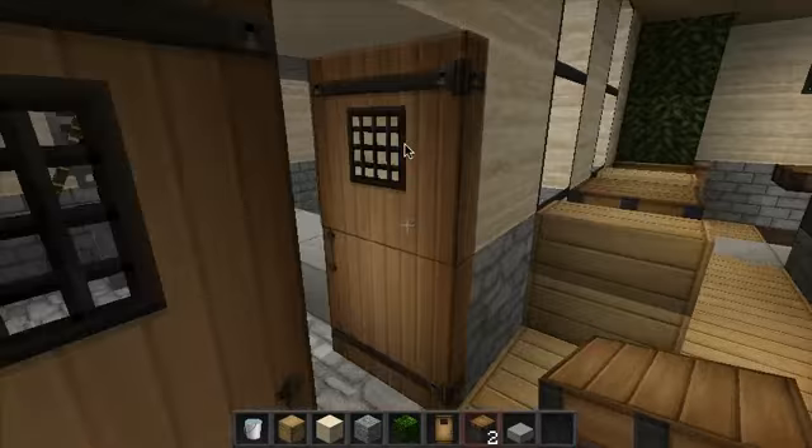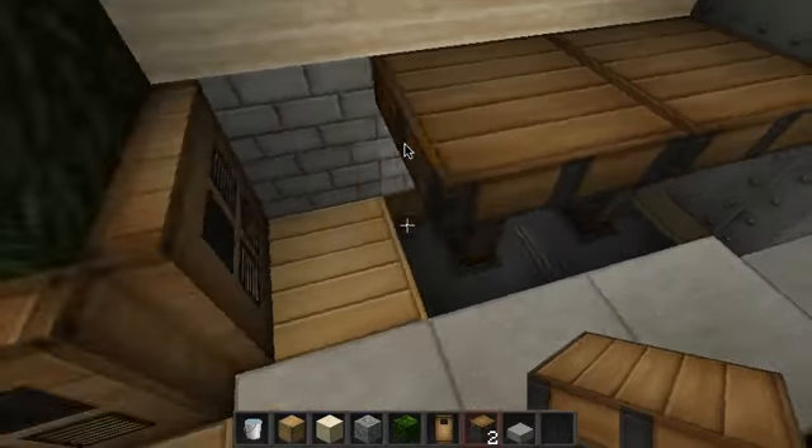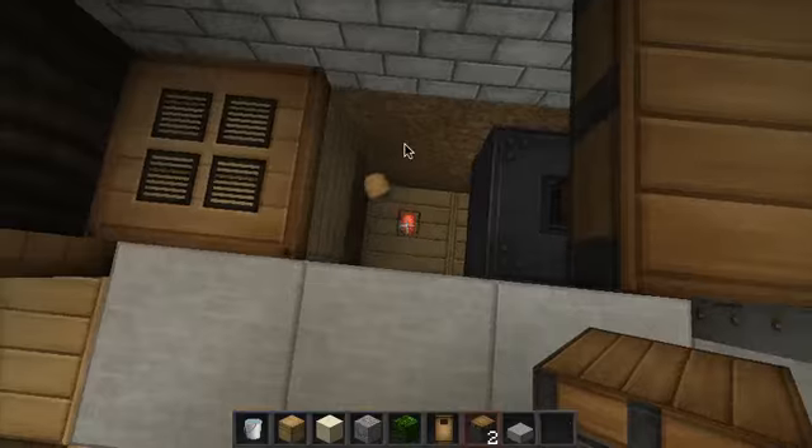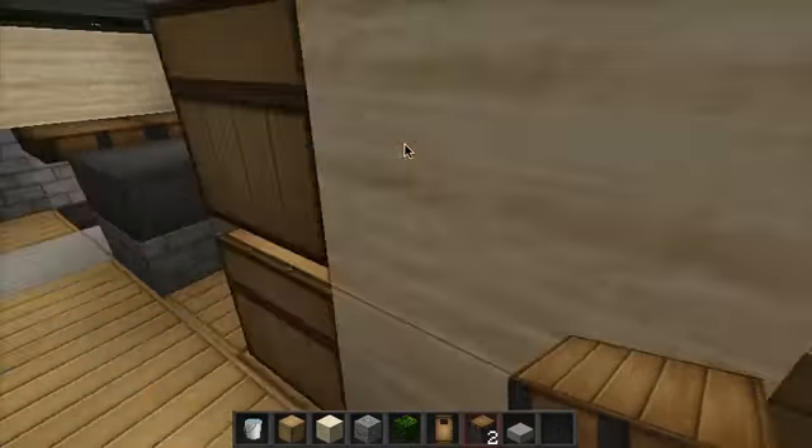In the front door here — what's this room, Max? This is actually the kitchen. As you can see, I've actually used pistons here. For example, see the rest of the kitchen — it's a pop-out table.